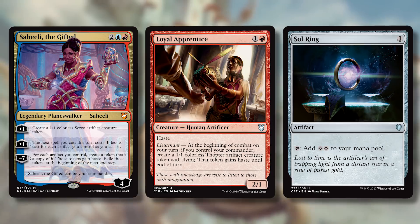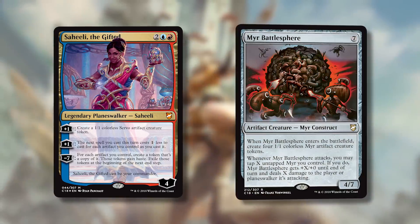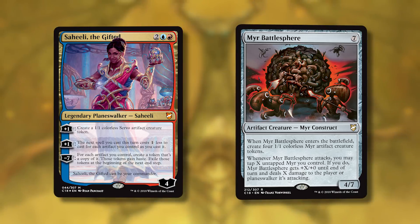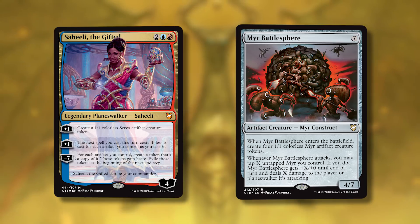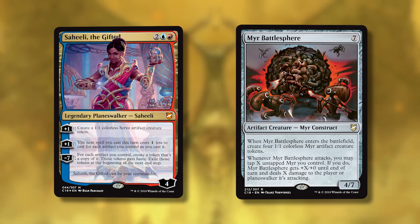One of them is Myr Battlesphere — a classic commander card, seven mana for a 4/7. When it comes in you get four 1/1 Myr artifact creature tokens. Whenever Myr Battlesphere attacks, you can tap as many Myr as you want and it gets +X/+0 and deals X damage to the player or planeswalker it's attacking — they've re-templated it to include planeswalkers, which is great.